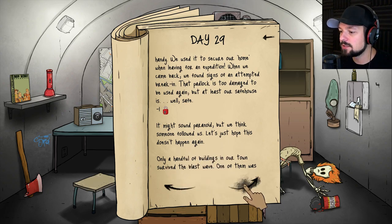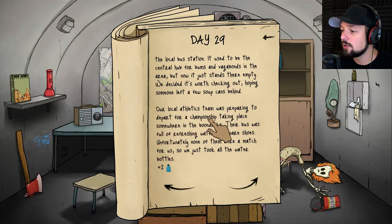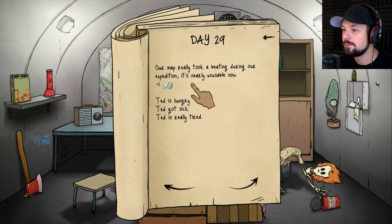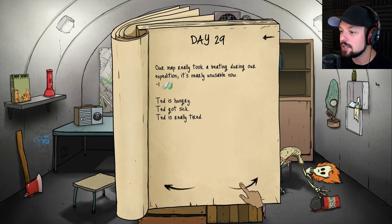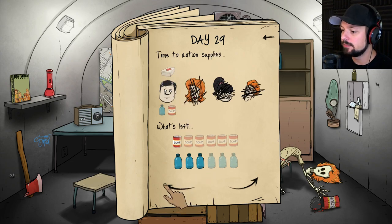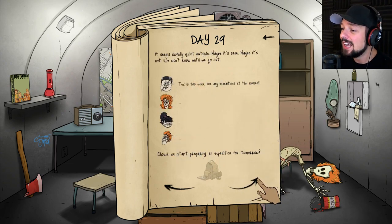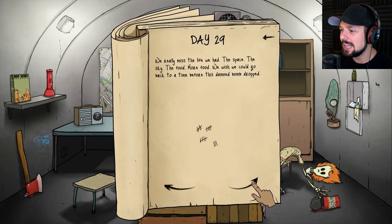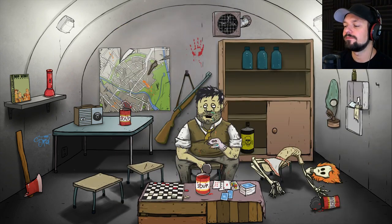We got two bottles of water from the local athletics team that was preparing to depart for a championship somewhere in the boondocks. Our map really took a beating during the expedition — it's nearly unusable now. Ted is hungry, got sick, and is really tired. It's only Ted now and he's sick — that's a bummer because I don't have anything to heal him. The bunker really looks gross at this point. Really missed the life we had — the space, the sky, the food.